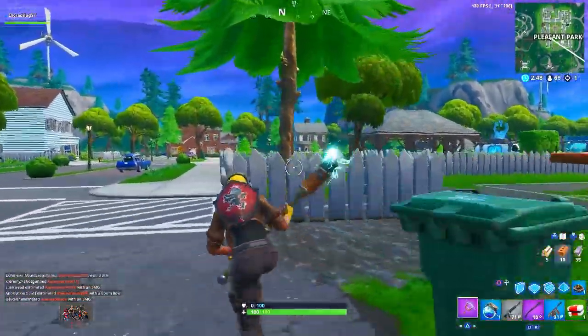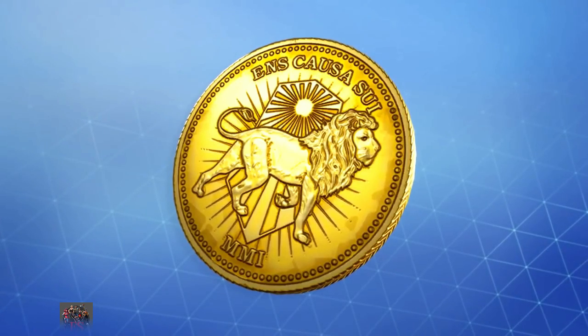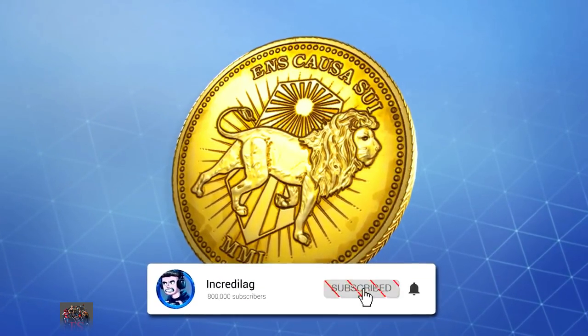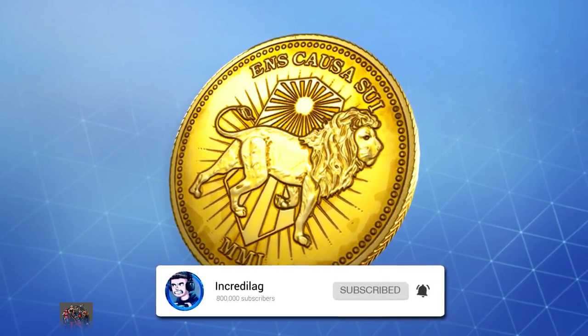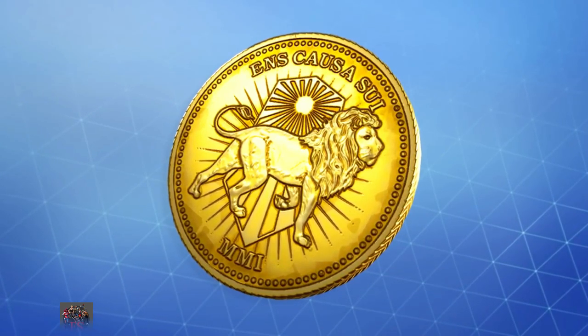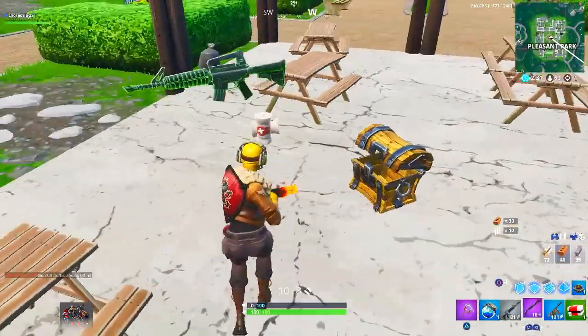Not only do you get the John Wick skin, but you also get the brand new gold token back bling, which is pretty cool. There are so many different skins in Fortnite Battle Royale that you can use this back bling with — there are a lot of combos I'm already coming up with in my head that I know I'm going to rock out with in the game.